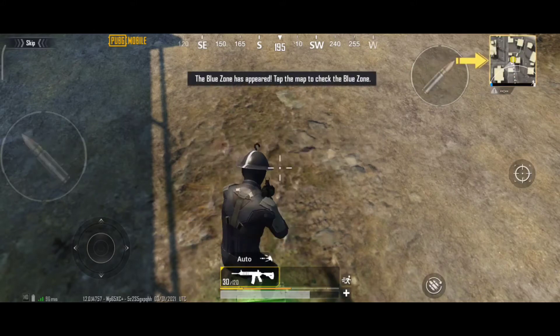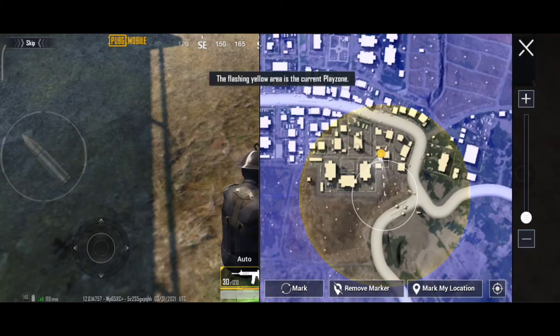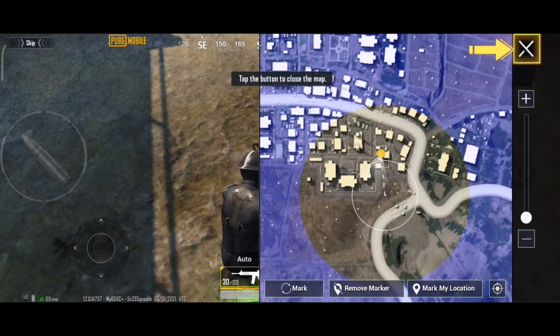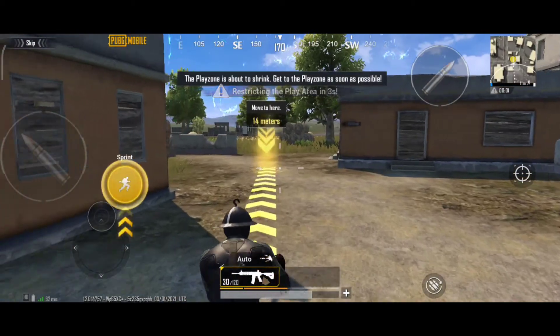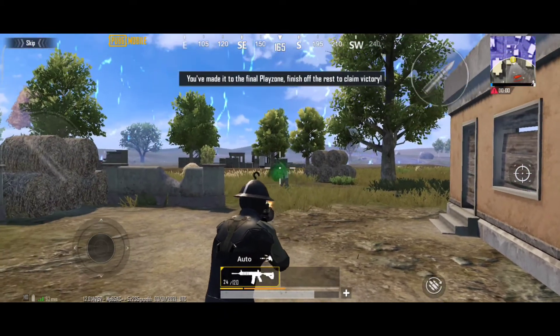The blue zone has appeared. Tap the map to check — the flashing blue area, the flashing yellow, the flashing white. The blue zone will expand. Tap the button to close. The play zone is about to shrink — get to the play zone as soon as possible. You've made it this far, finish off the rest to claim victory.